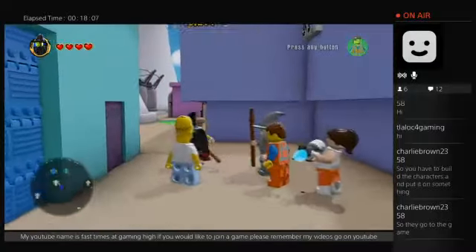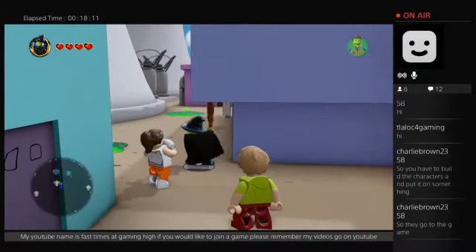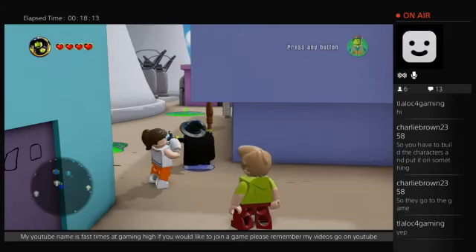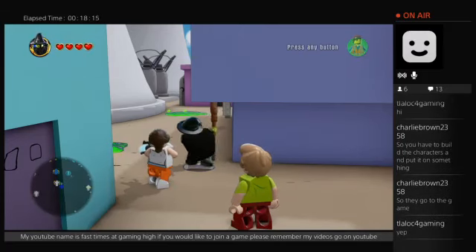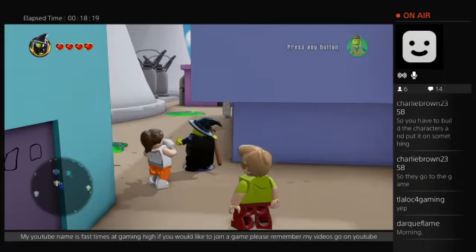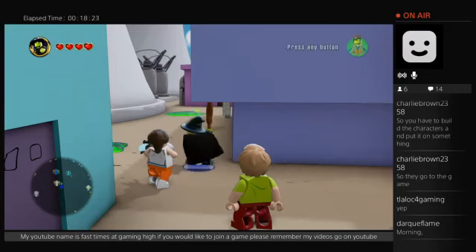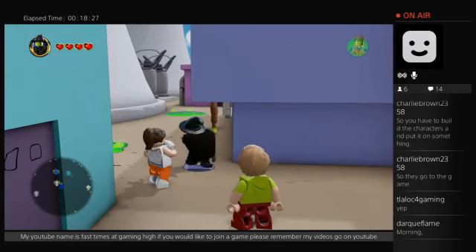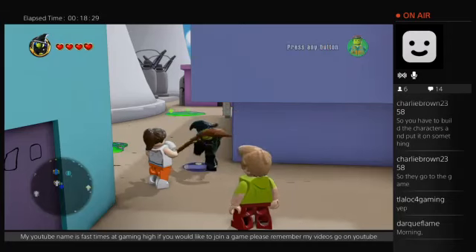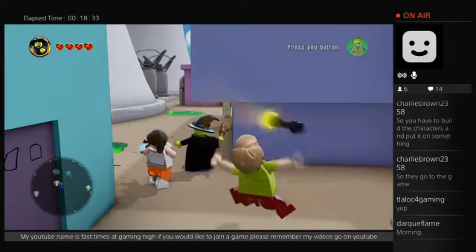They sell them in stores. There are three levels. I have boxes here — so let me see. You got a fun pack, which is one character and a vehicle. They go for about, I think, twenty dollars.